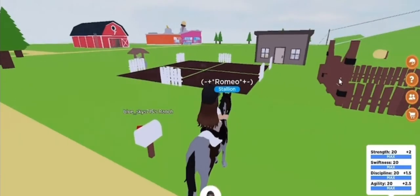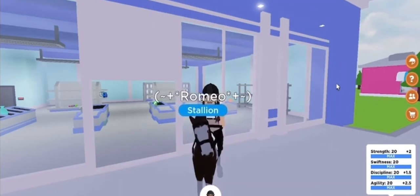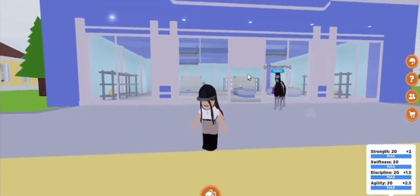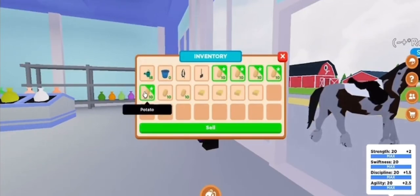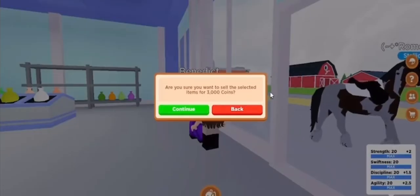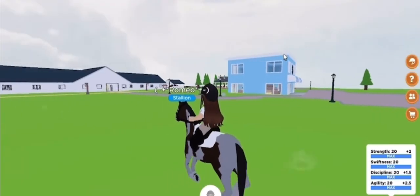Now I'm going to show you what you do with the potatoes once they've grown. You might be wondering, how do I make money off of these? What you're gonna want to do is go to this store — just like the super mart — and go talk to Benedict. He is going to buy your potatoes from you. I'm gonna save some because I'm still working on getting the nightmare horse, but as an example: for 30 potatoes I get 3,000 coins. So for every 10 potatoes you get 1,000 coins — you can make a lot of money just selling potatoes.